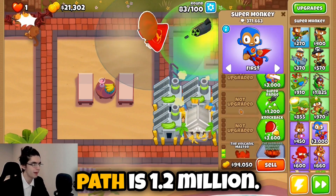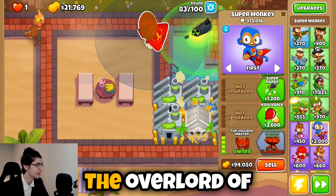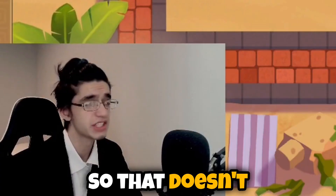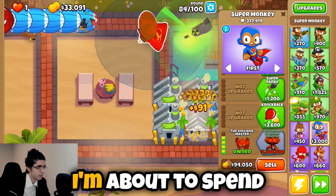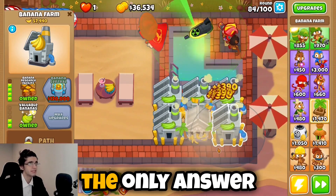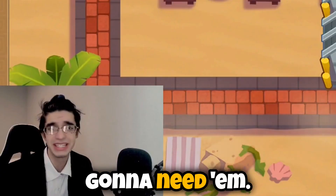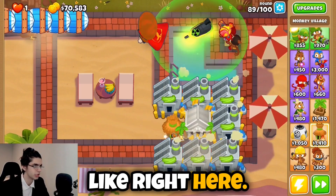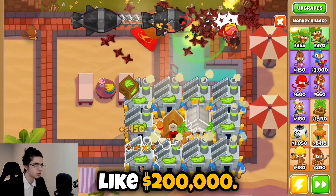Now the fifth tier of the fourth path is 1.2 million. The overlord of Mount Vesuvius — 'Kneel before him.' Okay, that's not a very helpful description for something I'm about to spend 1.2 million dollars on. The only answer is to get up more farms because I'm gonna need them. I think I'm gonna go for a monkeyopolis. Do they make more money with factories nearby? I don't even know — I could be wasting $200,000.